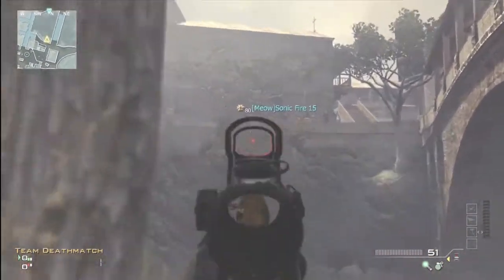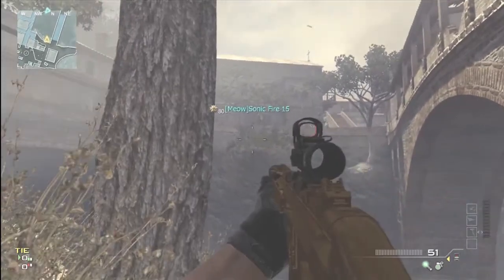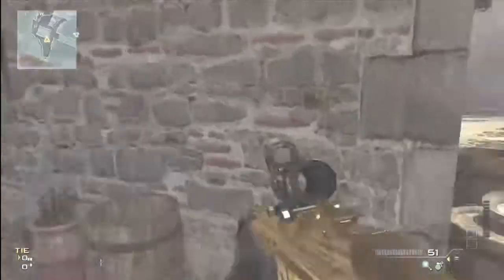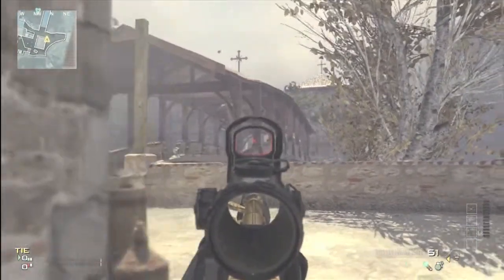SonicFire15 is getting into his spot over there — it's an amazing little head glitching spot depending on where you look. But it's also a great spot just to have a good look at the ravine, such as the underground route. Moving on guys, this little barrel over here is good coverage to the bridge.